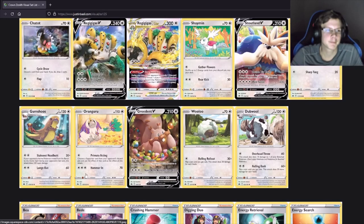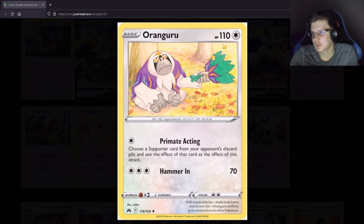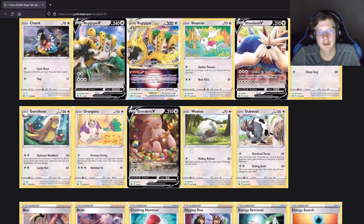Another Stoutland — choose a Supporter card from your opponent's discard, oh wait hold on. Hypno mill 2.0 — wait, is this the same thing? Oh wait, no — so your opponent uses the effect? Yeah, your opponent uses it. Damn. But I mean that would be nuts if it was your opponent's discard and you just used it yourself — that'd actually be broken, because you wouldn't even need to put it back in their hand. But yeah.